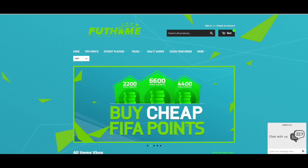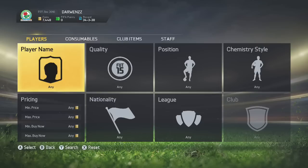If you guys want cheap FIFA points, cheap packs or even extinct players, check the link in the description to Foothome.com and use discount code DR5 for 5% off. But let's get straight into today's video.